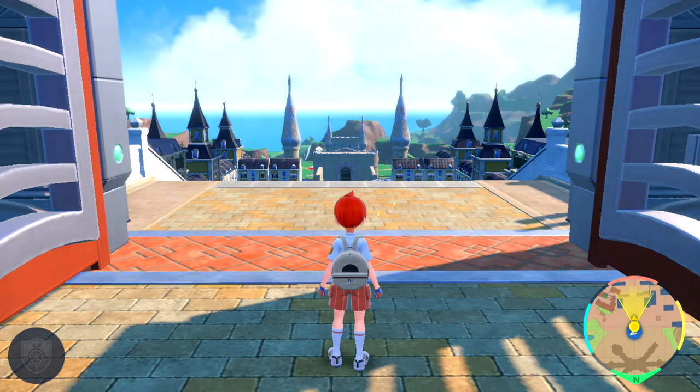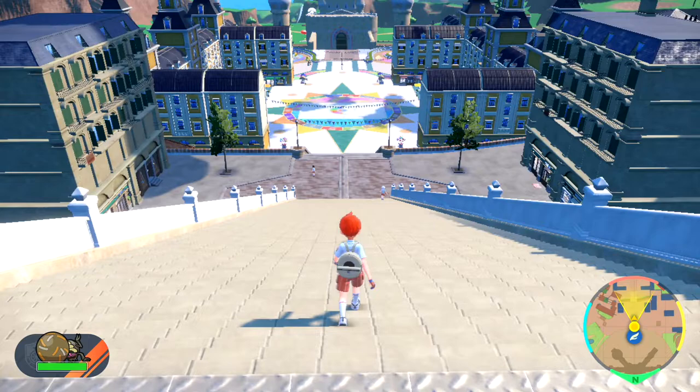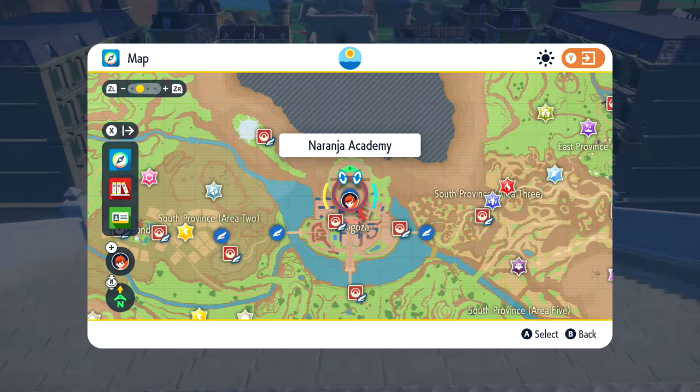We need to use the Let's Go feature, which is the right trigger to bring your Pokémon out. Then we need to get it to walk a thousand steps. I'm just going to take a quick walk around Mezagoza — probably two laps or so — going all the way around, and then we'll need to level it up.